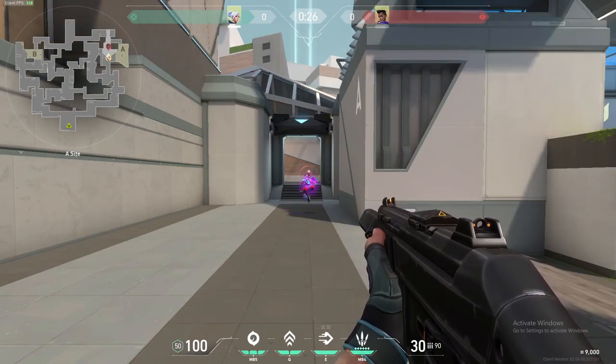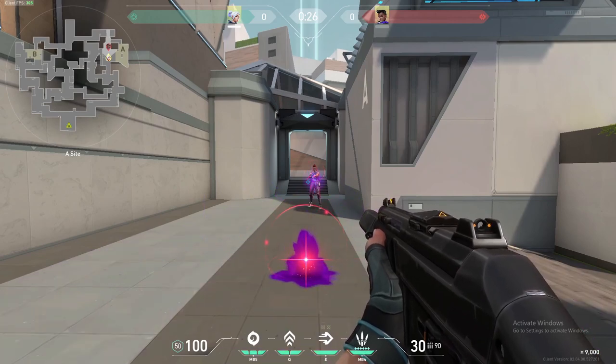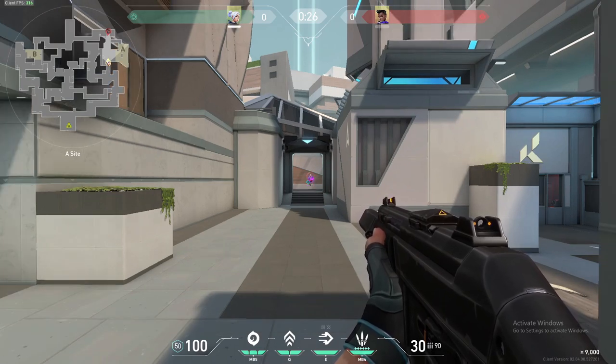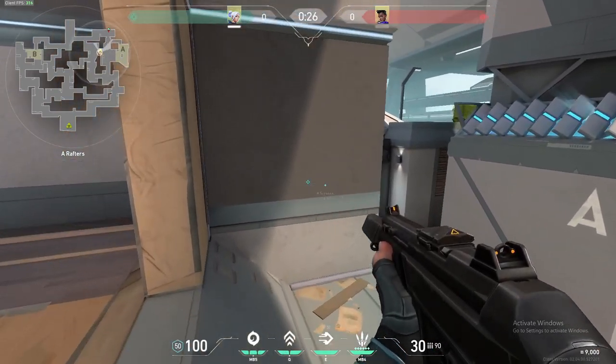You can hear Astra's stars being placed and the sound cue for this is very loud. You can hear the star being placed as long as you are within 33 meters of its location. Once a player is further than that, they will be unable to hear the star being placed. This is true even if you do not have direct line of sight with the star.